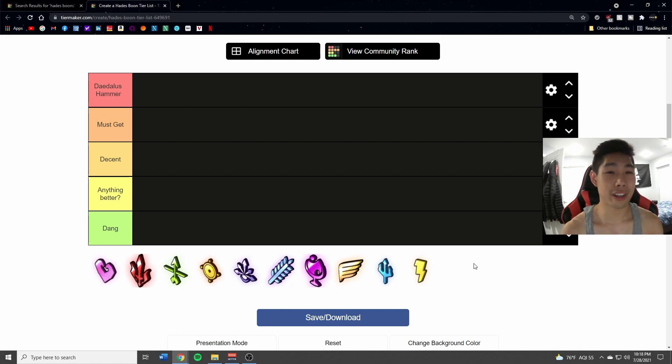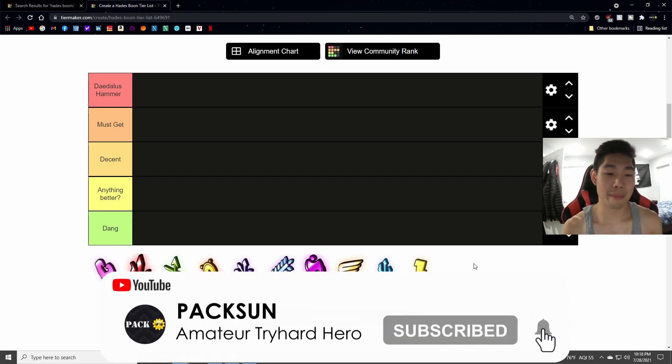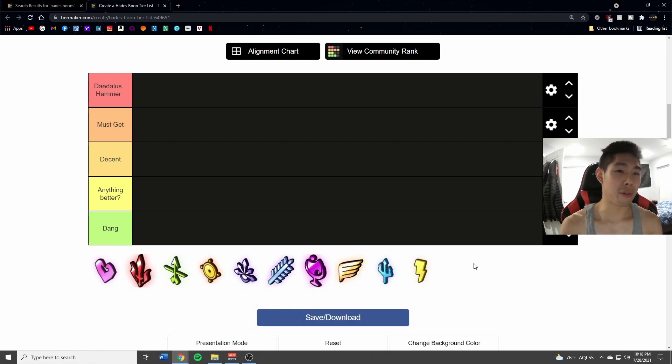If you guys disagree with anything or agree, just let me know down in the comments below. If you like this content, like and subscribe. Some of the criteria I'm going to be using for these boons is based off of how much damage increase they give you, the usefulness of the boons — not just the main attacks but also special, cast, dash, and the aid — and versatility in combining with other boons. I won't get specifically into duo boons but I do take that into effect. If you want anything more in depth just let me know. I want this tier list video to not be as long as others out there. So let's just get right into it.